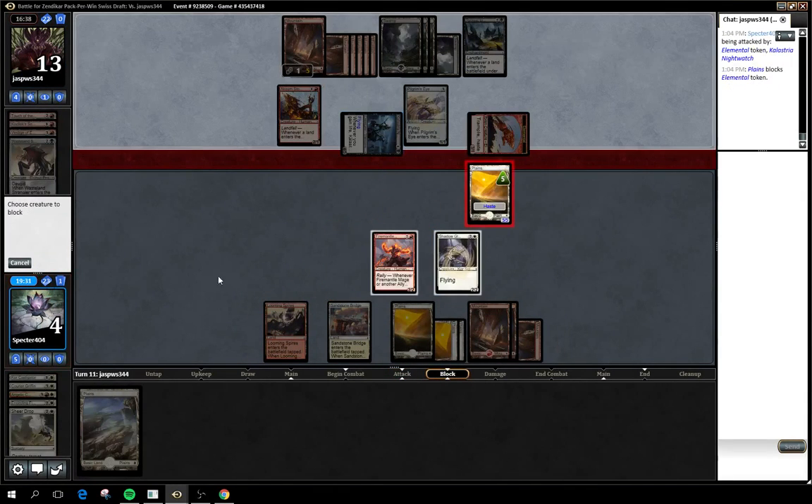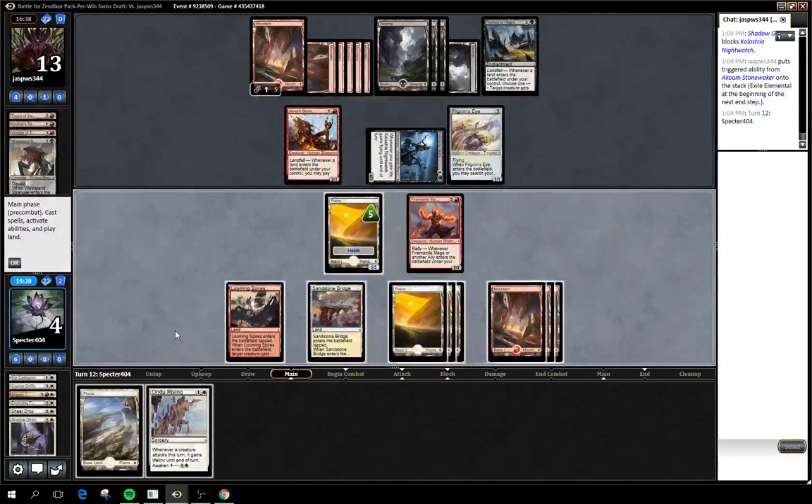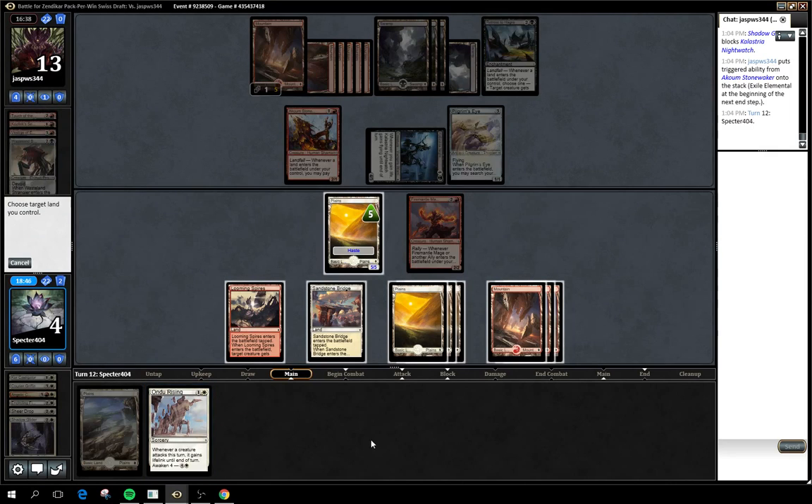Again, easy block on the elemental and we're going to have to chump over here. On Dune Rising allows us to attack. We can gain a lot of life — that big life swing is pretty nice. He's not going to be blocking with his Stone Waker on my Fire Mantle Mage. I think just get the life, give myself another creature to block with, and run in with the full eleven is the way to go. So we're going to wake up another plains and go in.